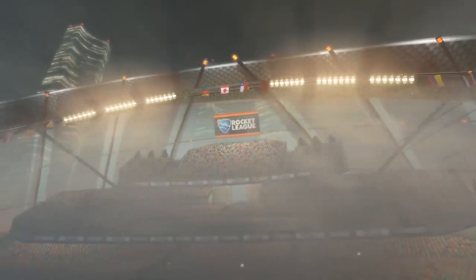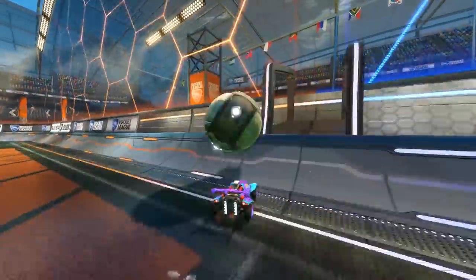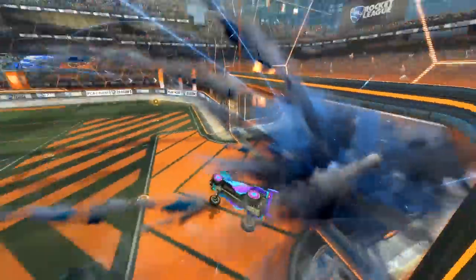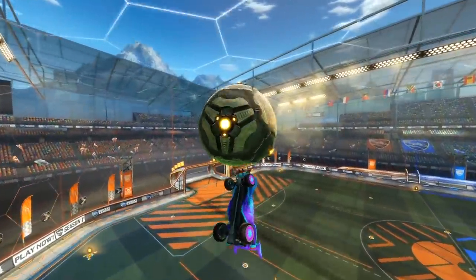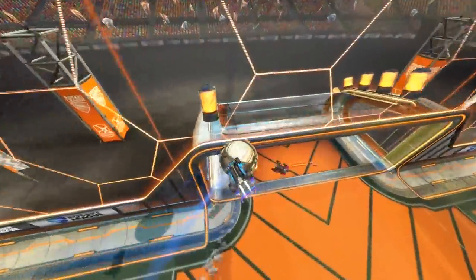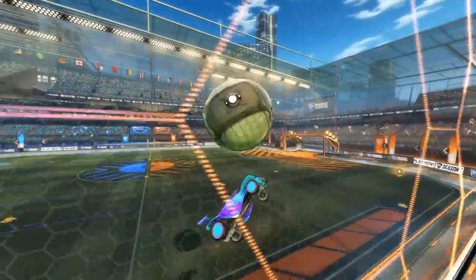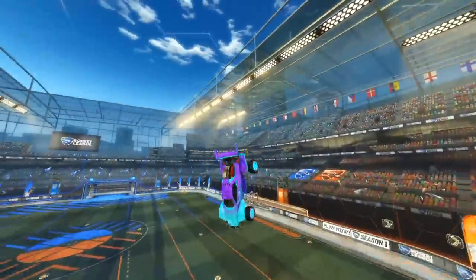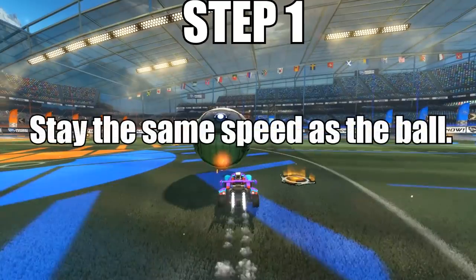Let's move on to the second air dribble variation, the mediocre level one. One thing you'll realize across all of these is that some of the steps are very similar. This air dribble is the most common one — if you see someone air dribbling it's probably being done like this. This is the air dribble that starts around the middle boost, going up the side wall from there. Being possibly the most useful way of air dribbling, this is definitely worth learning. Again, step one is essentially the same: keep the same speed as the ball.